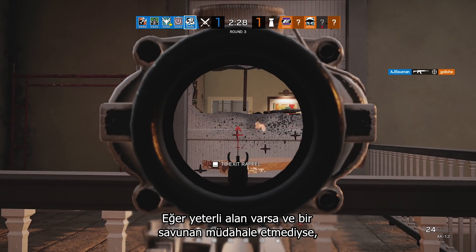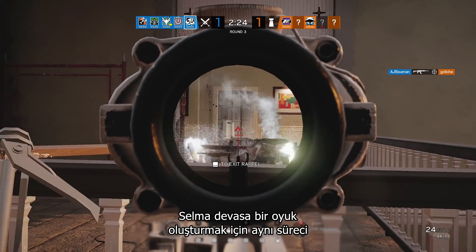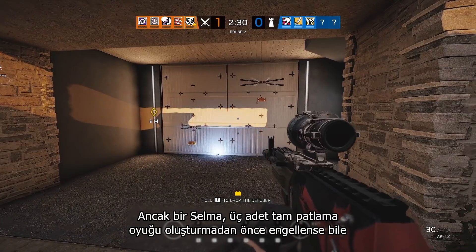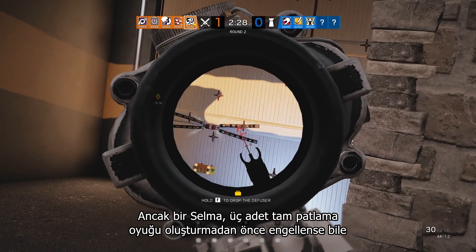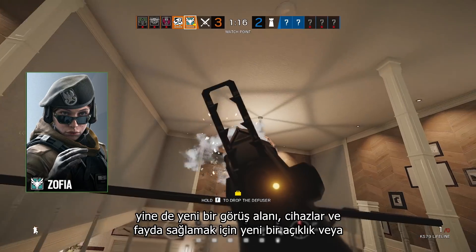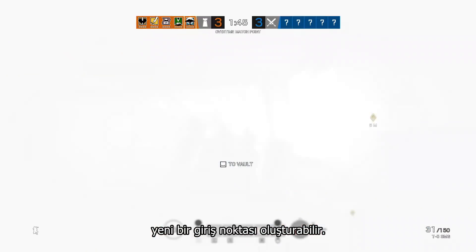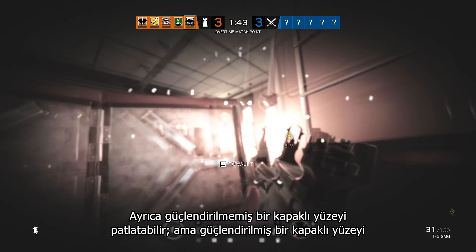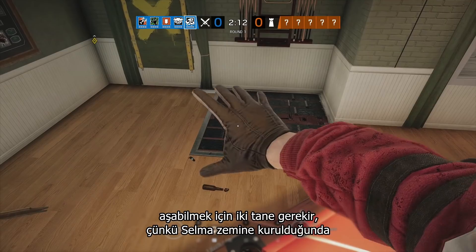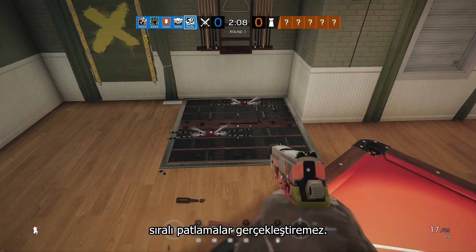If there's space and a defender hasn't interfered, the Selma will go through the cycle two more times to create a positively massive hole. But even if a Selma is stymied before it creates the full three-boom opening, it can still create a new line of sight, a new opening for gadgets and utility, or a new entry point. It can also blow open an unreinforced hatch, but it'll take two to get through a reinforced one, because the Selma doesn't do sequential explosions when deployed on a floor.